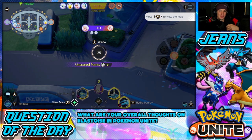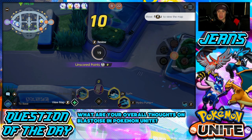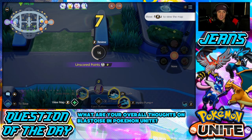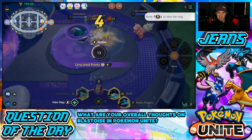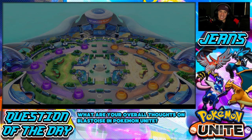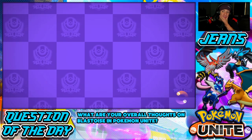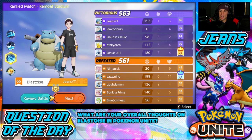Let's see if we end up picking up that win. I wish there was a scoreboard. We went one and five for kills this first battle, but I think we played better than our stats show considering we were defending. Final score: 563 to 561 — we won by two points! What a match! I had 153 points scored. Let's hop into our second battle and showcase Blastoise a bit better.